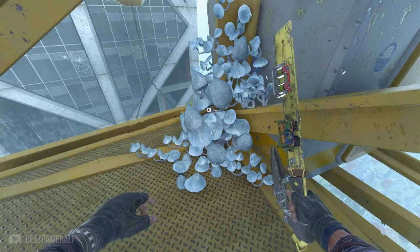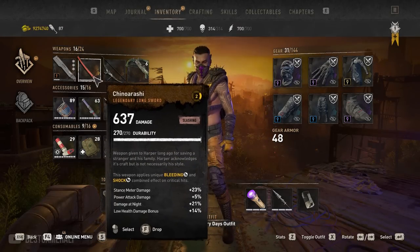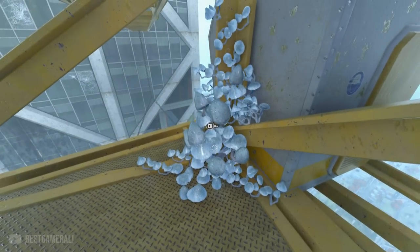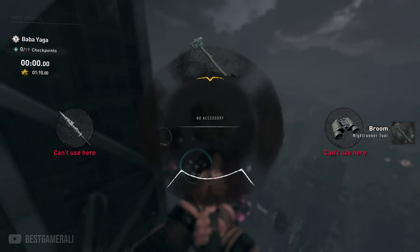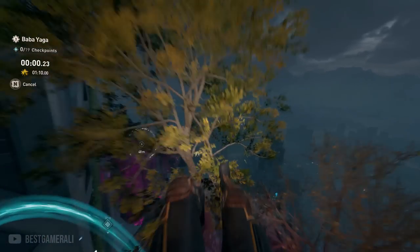Before you start the Baba Yaga challenge, make sure the weapon you want to duplicate is still equipped. In my case it's the katana and I have it equipped. Now that I've confirmed that, I can start the challenge. As soon as it starts, go a bit forward and then get off the broomstick. To do that, use the weapon wheel and select any empty slot to get rid of the broomstick.